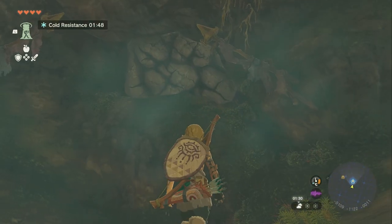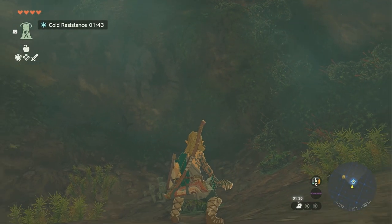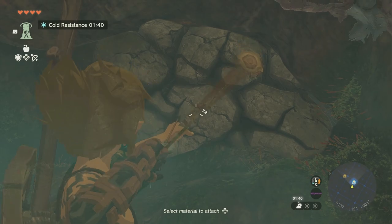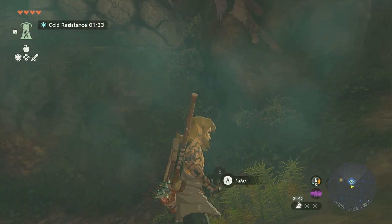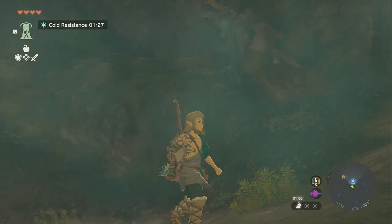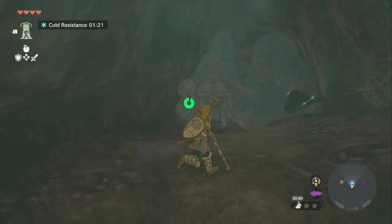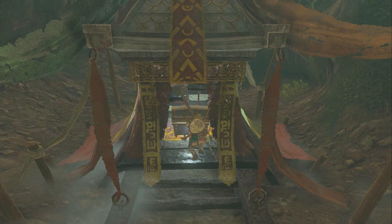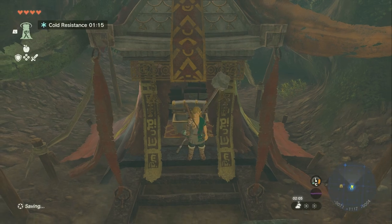So there's this rock wall up here. I'm going to pull out my melee weapons and take the rock sledge. You can just throw the rock sledge at it twice and that'll break it. After that, there's a chest right here, and inside of this chest is the rubber armor. So there's the second of Misko's treasures. Let's go ahead and move on to the third one.